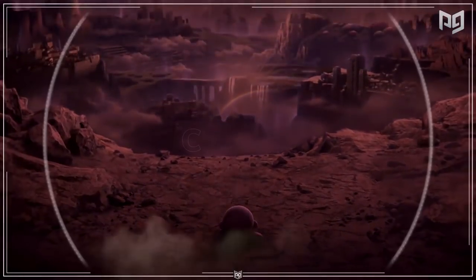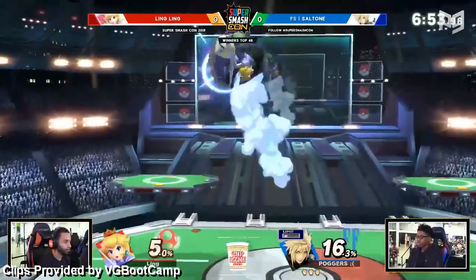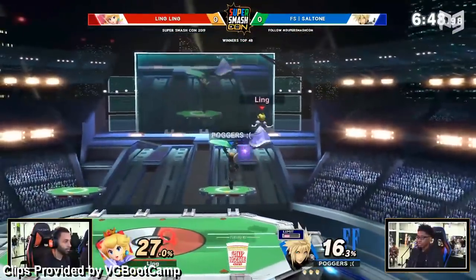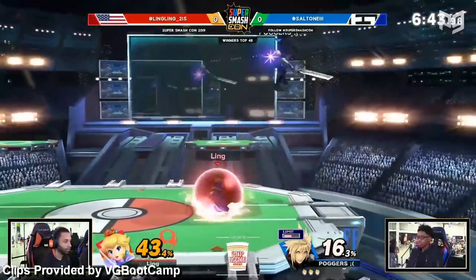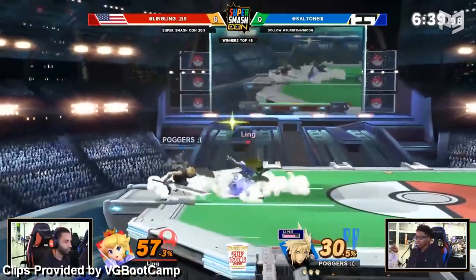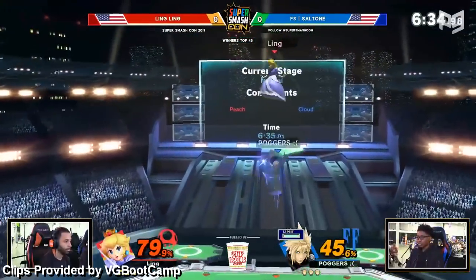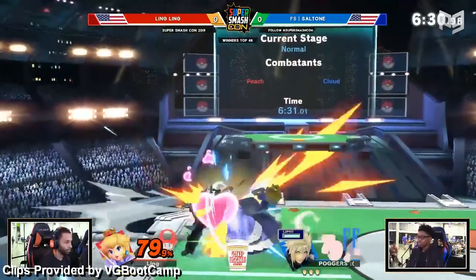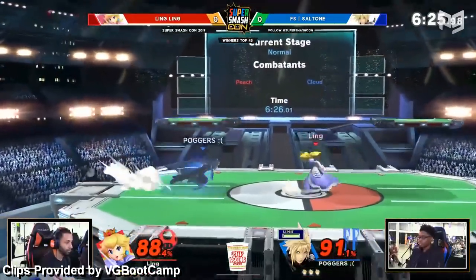We're still not quite done with the Smash former top tiers. Like his top tier friends, Cloud also took the nerf bat beating all the way down to mid tier. We know that Cloud's seen some good results from Spargo too, but that's not enough for us to move him up tiers. Cloud has good disjoints and can control space in neutral, but since his limit is timed now, it's easy to camp him out and avoid his kill moves. His recovery without limit also hurts him quite a bit, especially against characters that can stall out off stage or edgeguard.